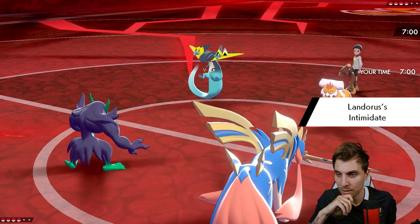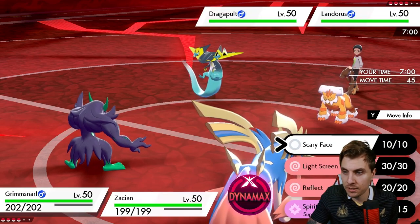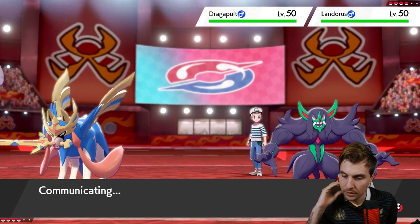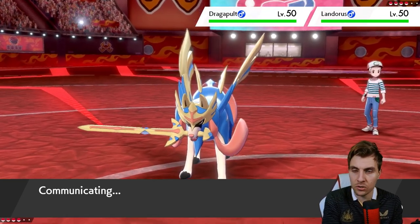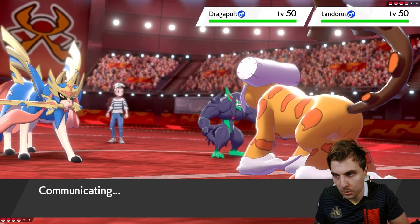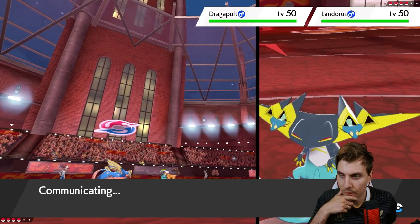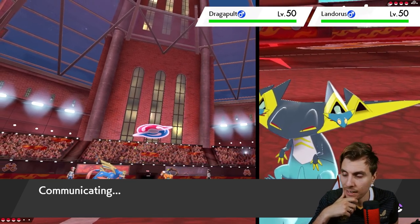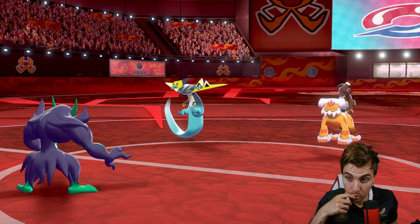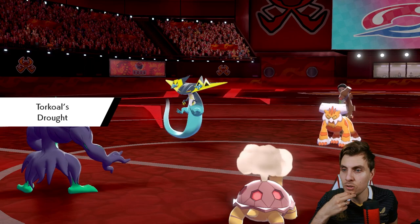We've got to worry about Dragapult with Will-O-Wisp and potential Max Quake from Landorus — very annoying to deal with. With Intimidate coming out it's not ideal, but we can Reflect this first turn. I think what we'll do is Reflect and then switch into Torkoal. Torkoal behind the Reflect can take Max Quake well and soak up Will-O-Wisp if we see that from Dragapult. This Zacian is not going to be outspeeding max speed Dragapult — that's the big problem. We've slowed it down and bulked it out, which you can afford to do with Zacian, but you're then susceptible to things like max speed Dragapult carrying Will-O-Wisp.